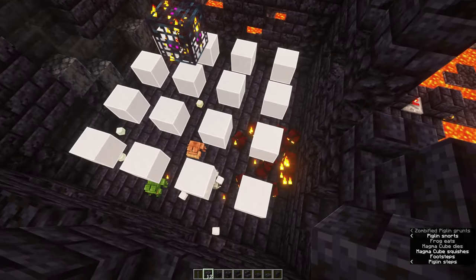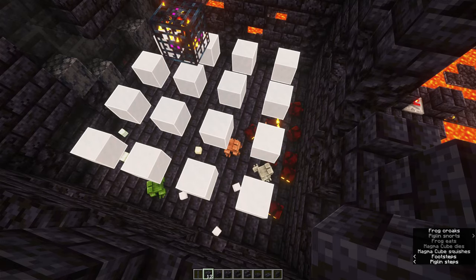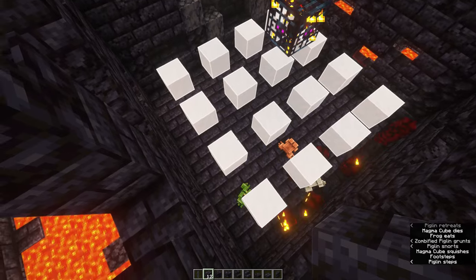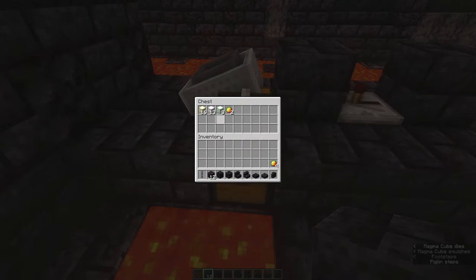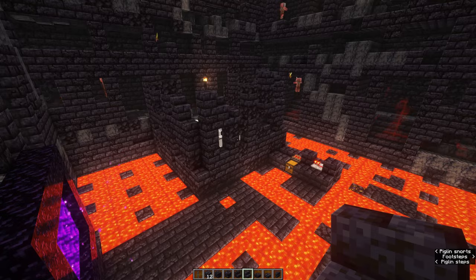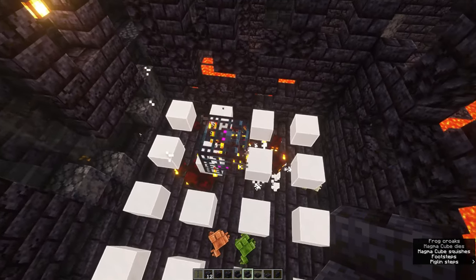After just a couple of seconds, you will notice that frog lights are piling up in your storage right away. Now all we're going to do is decorate it a little bit, because I like to keep this as vanilla as possible and make it blend into the natural surroundings as best as we can.